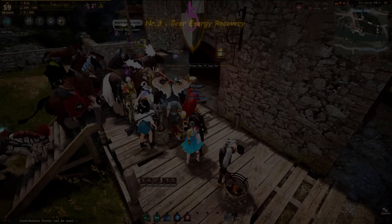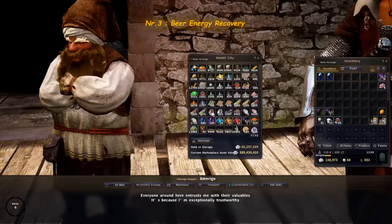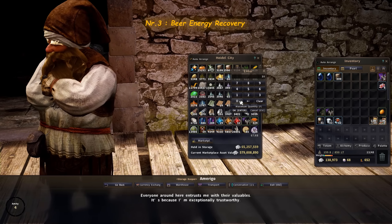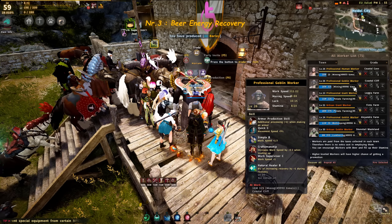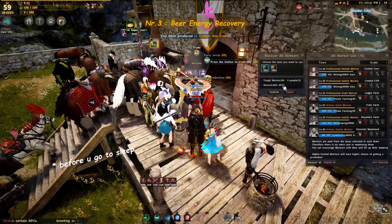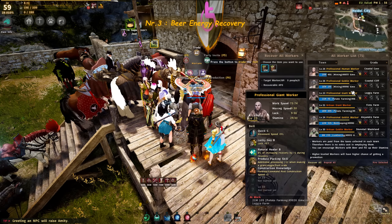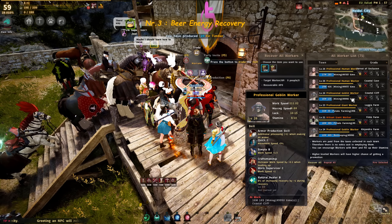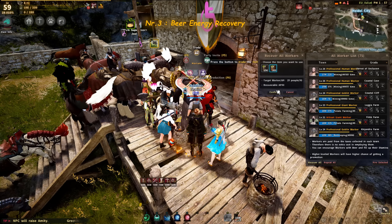Next I want to talk about beer and how much energy it actually recovers, because you might think beer recovers 2 energy for your workers. Take a professional goblin with a maximum of 10 stamina — you'd expect him to work 10 times if you feed him right before you go AFK. But beer only recovers 2 energy and nothing less, so if this goblin is at 7 out of 10 and you feed him, he will only go up to 9 out of 10 and work only 9 cycles instead of 10.